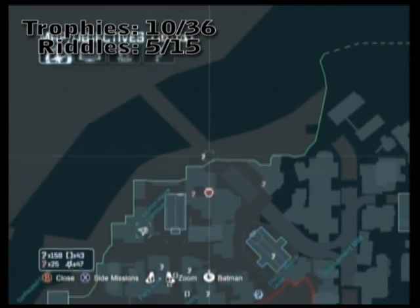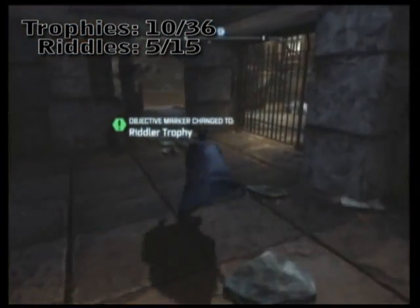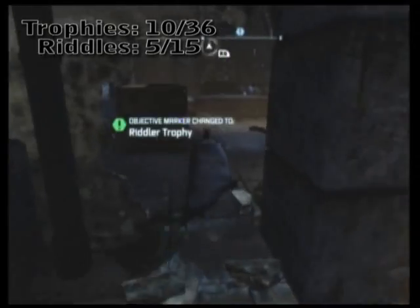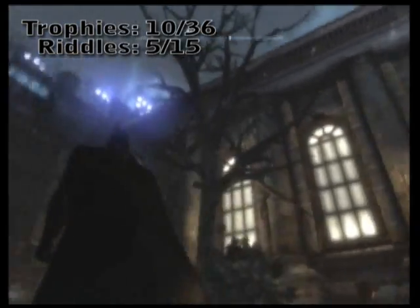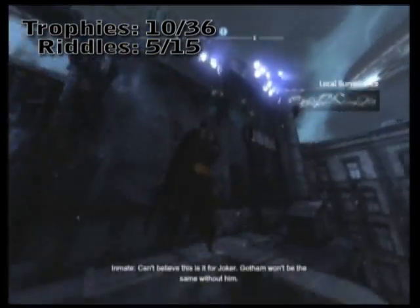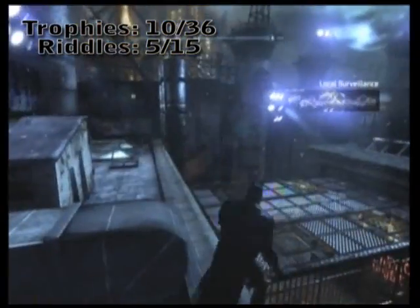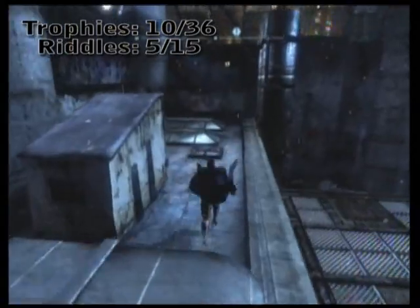Now that we have the Disruptor for guns, what we can do is actually go back up north. Right there to my left is actually another Disruptor area for a turret guarding a Riddler Trophy, but I kind of overlooked it on this run through — we'll pass by again.